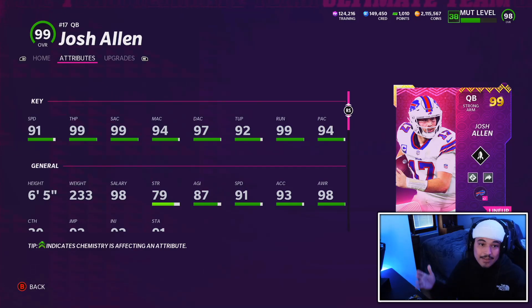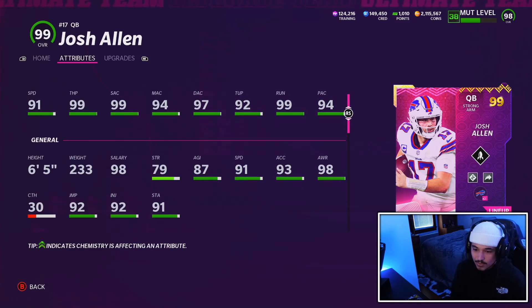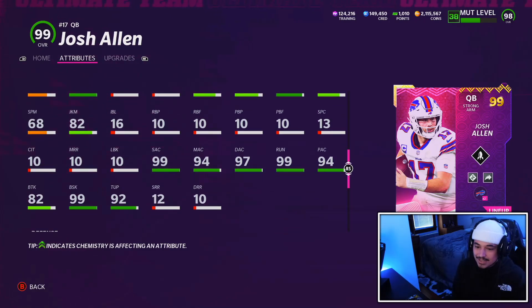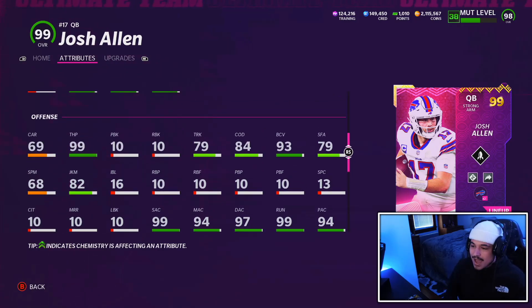This card does cover up a lot of the holes that the previous Josh Allen card had — not all of them, but a lot. The 99 throw on the run, I love it. The throw under pressure over 90, I love it. The accuracy stats, I love it. The base 99 throw power, I love it. The speed and acceleration, I love it. The fact that he's 6'5", 233 pounds, I like that as well. But this card's one weakness is him as a ball carrier — 69 carrying, can't really juke, can't really spin, and the break tackle isn't that high. The break sack at 99, which makes no sense. So you're telling me he has a 99 break sack but only an 82 break tackle? I don't know how that makes any sense.